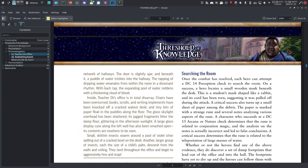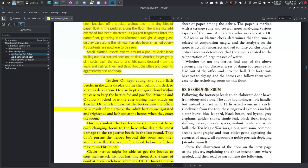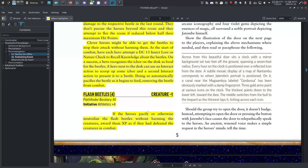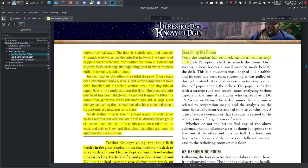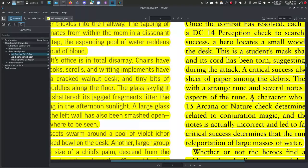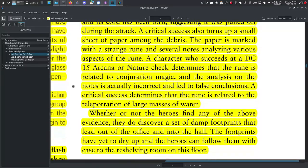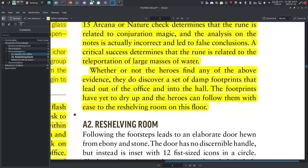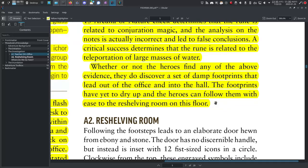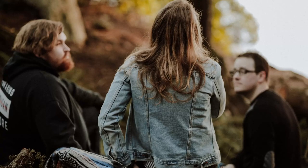A DC14 Perception check to search the room. On a success, a hero locates a small wooden mask beneath the desk. This is a student's mask shaped like a rabbit, and its cord has been torn, suggesting it was pulled off during the attack. A critical success also turns up a small sheet of paper among the debris. The paper is marked with a strange rune and several notes analyzing various aspects of the rune. A character who succeeds at a DC15 Arcana or Nature check determines that the rune is related to Conjuration Magic, and the analysis in the notes is actually incorrect and led to false conclusions. A critical success determines that the rune is related to the teleportation of large masses of water.